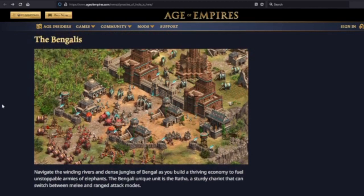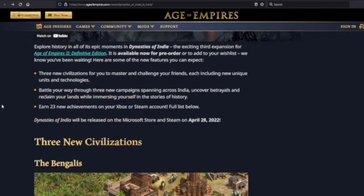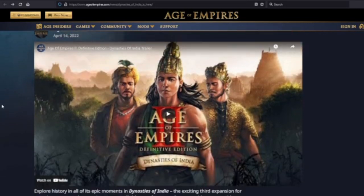We're gonna miss you, Indians, but boy this looks like a really, really fun set of civilizations. Leave a comment — tell me what you think. What do you see as the strengths or weaknesses of these civs? How do you combat them? Are you looking forward to the DLC? Let me know. This is the Iron Kaiser, along with the Dynasties of India, signing out.